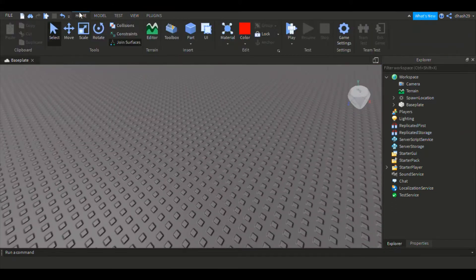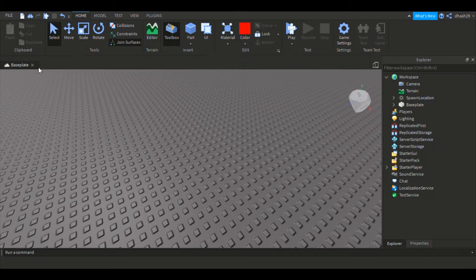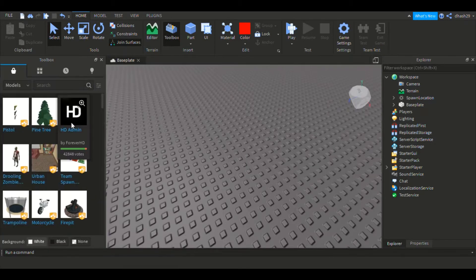I want you guys to go to Home and click Toolbox. It should open up like this. Now I want you guys to search for what you need in the toolbox.